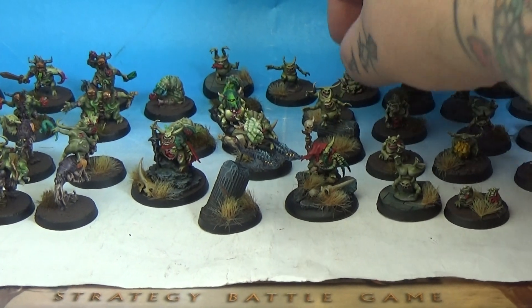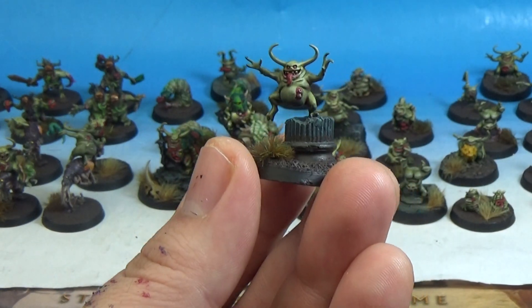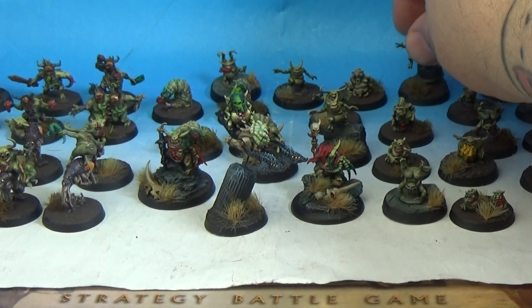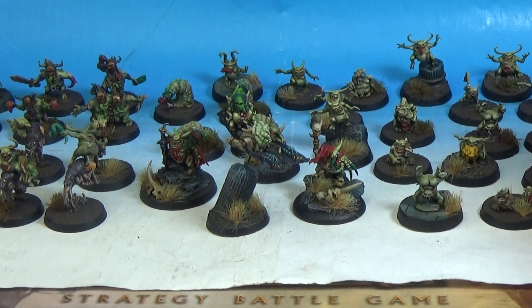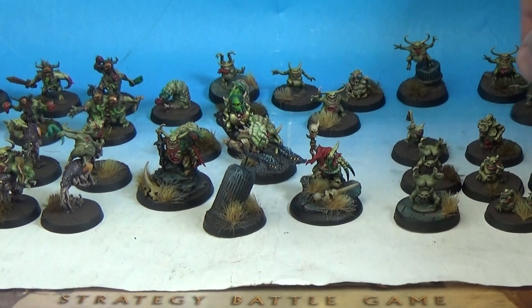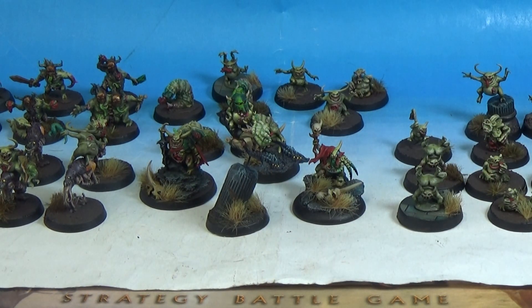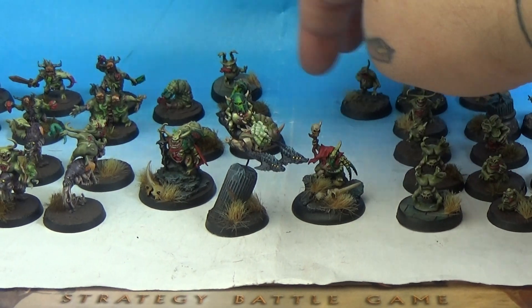Some of them I've got on these cool pillar bases, like rocky bases. Really nice extra bit of height — makes them fill the base out a little bit. Those are the warrior guys — I think there's 20 of those in total. All these are painted with Death Guard Green, Plague Bearer Flesh contrast — or I think it's just called Plague Bearer contrast — and then Nurgling Green highlighted.